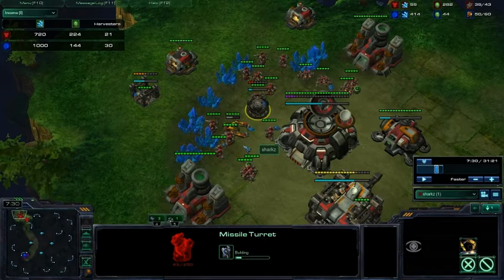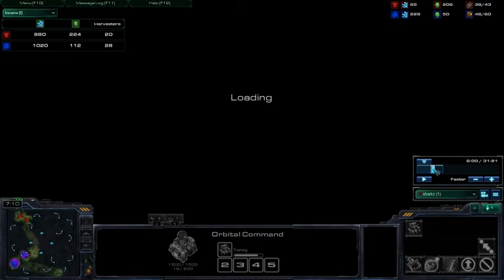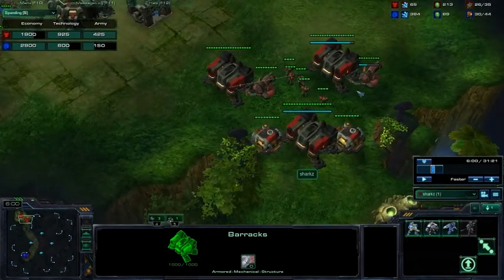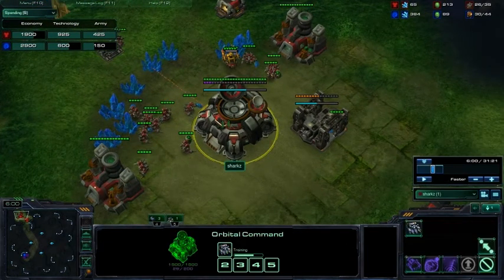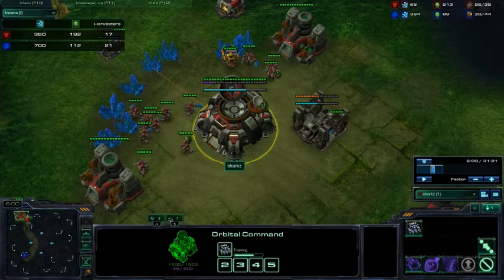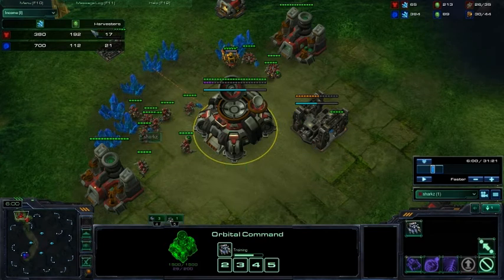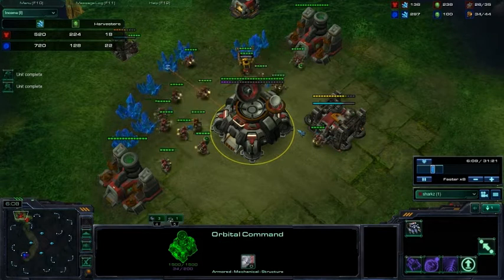The point is: you want more marines against Zerg than marauders. You can get a couple marauders, especially if you know he's making roaches, because you need concussive shells — but don't get a ton of them. Now, army benchmarks: at six minutes you want to have spent around a thousand dollars on your army. You haven't spent anywhere near that — only about 400, not even including a bunker, plus 200 on stim — so really about 625 dollars, about 400 short. Most importantly, look at your SCV count: 17. You need 24, and I'll forgive 23, but if you have less than 23 workers at six minutes, throw the replay in the trash — because your income is only 380, which is terrible.